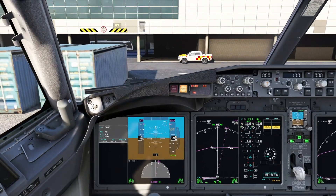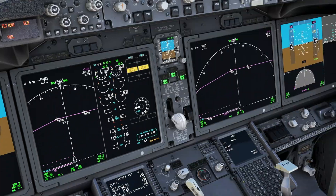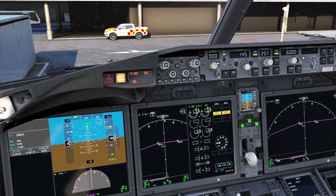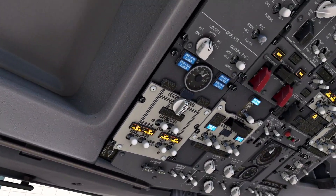Moving to the MCP, we start entering data for our takeoff. Our initial clearance altitude is 6,000 today, so we wind that into the window. Our runway heading is 257 degrees, so we add that. Our V2 speed was 145, so we wind that in as well. We also pop both flight directors on along with auto-throttle and LNAV and VNAV. Finally, we set our QNH — pressing B as a keyboard shortcut, though you can also wind it in on the baro.